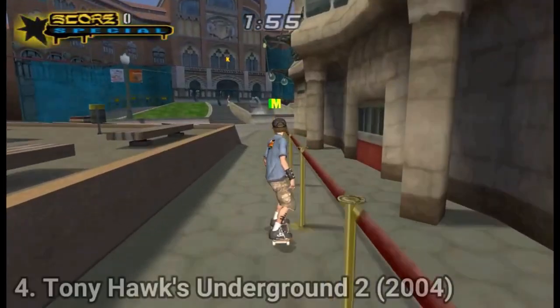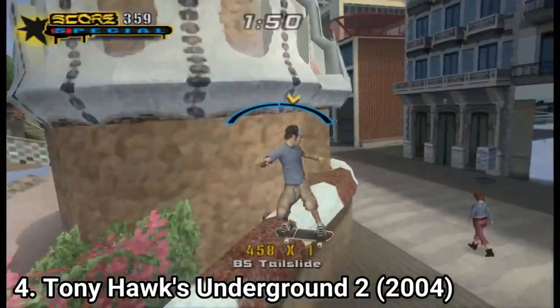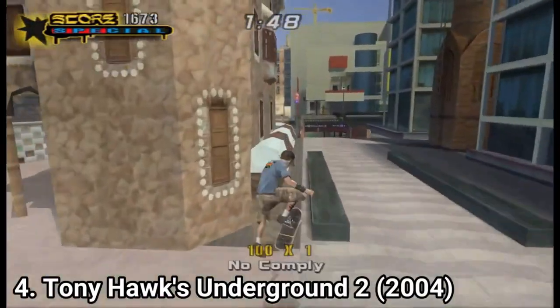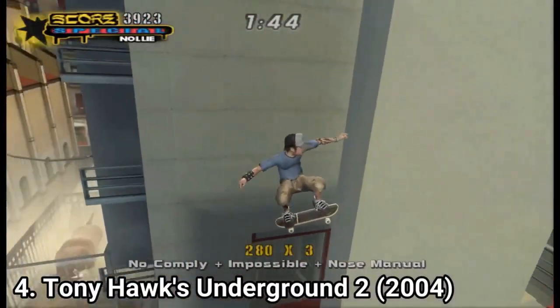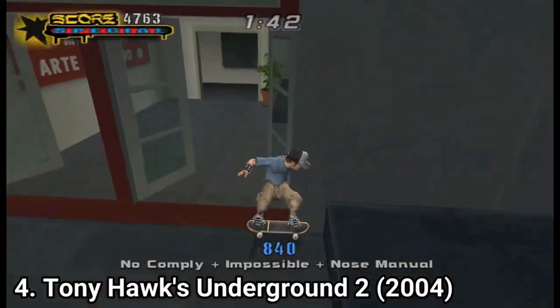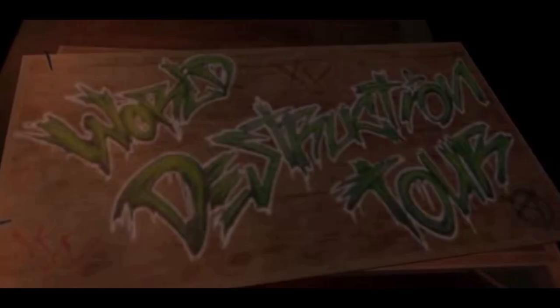In Underground 2, they improved the graphics, added the slow motion ability, and made the game crazier. Underground 1 had a more serious approach with its story, but Underground 2 is just crazy — you are kidnapped by Tony Hawk and the gang and go on a world destruction tour around the world. You even get to chase down Bigfoot.